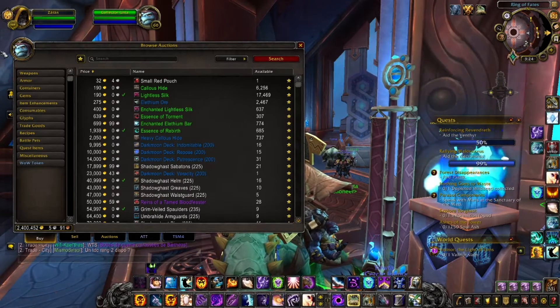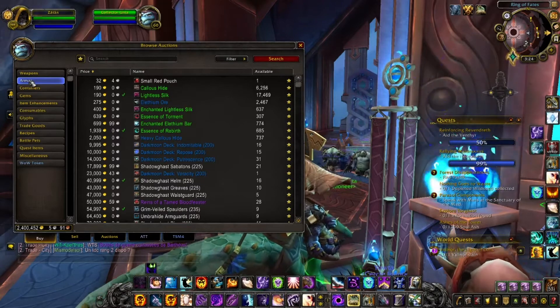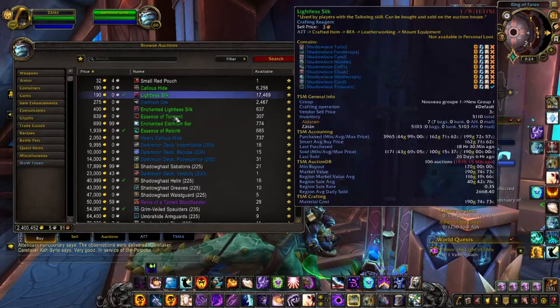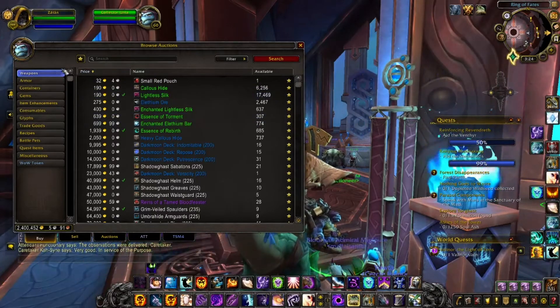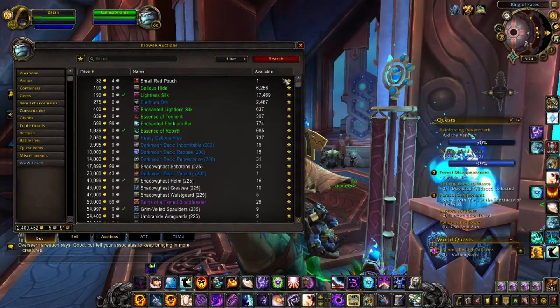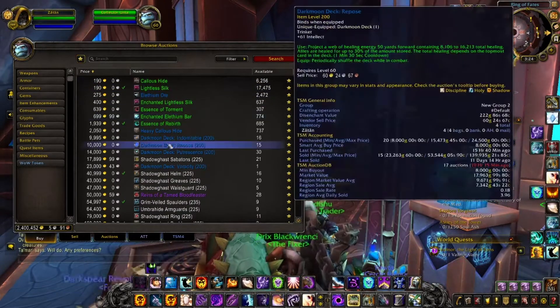For instance, if you want to buy a transmog item not to resell but to actually use, just add it as a favorite. Each time you open the auction house you'll see it directly, even if you're not actively thinking about it. To remove an item from your favorites, you just click it and that's it. And it's easy to navigate back with just one click.